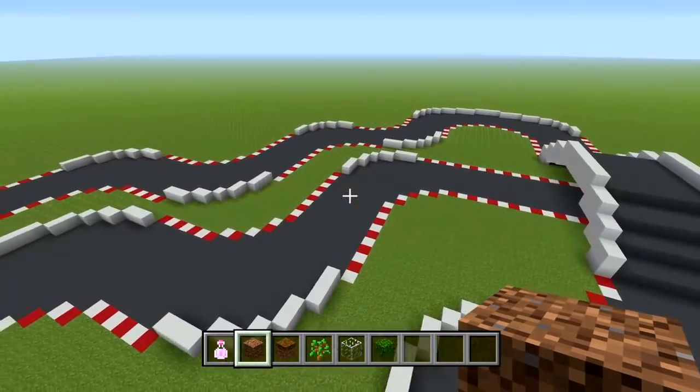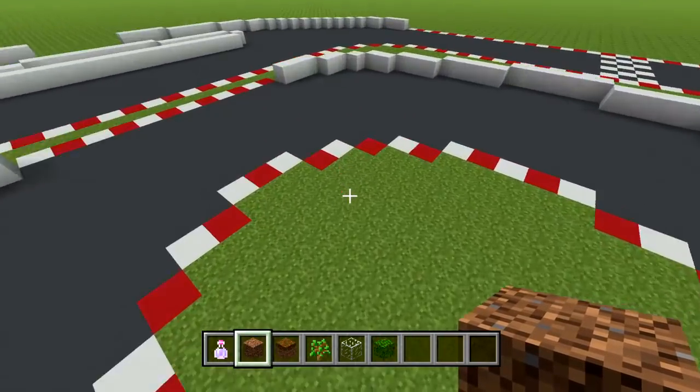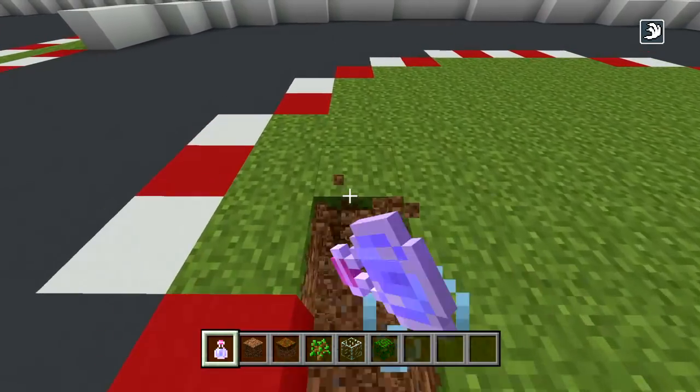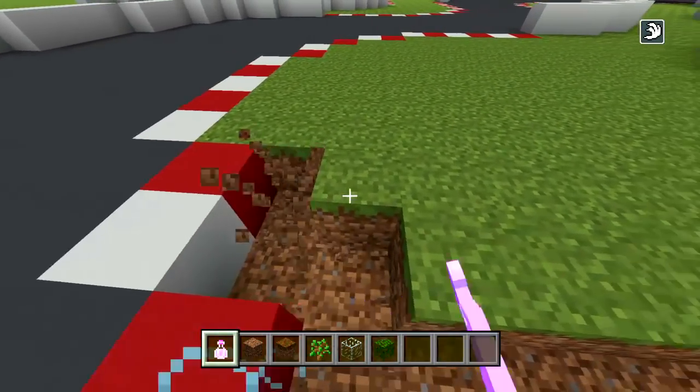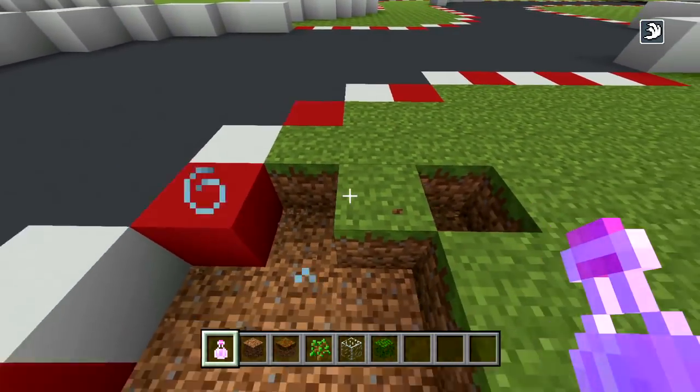I'll show you exactly what it looks like when I'm done. I'd recommend using a potion of swiftness again if you're playing on console. As soon as I have this done I'll show you what it looks like and then we can begin doing the actual landscaping.